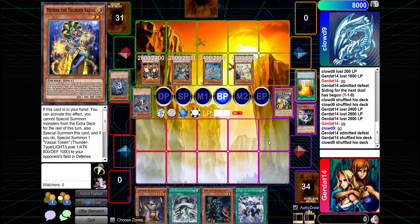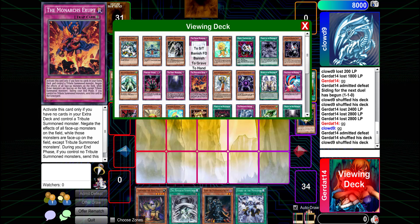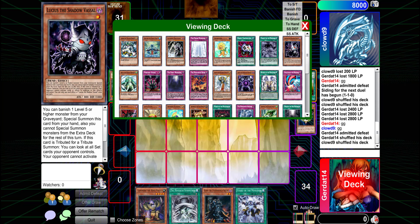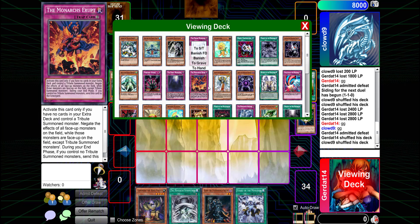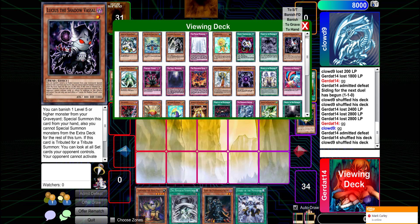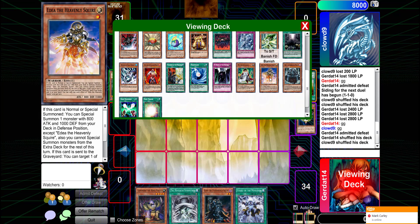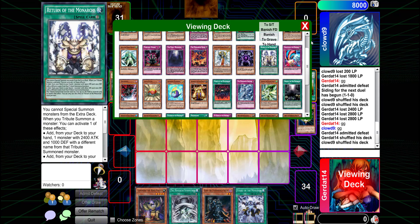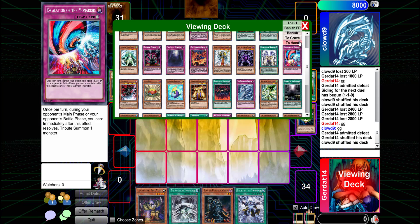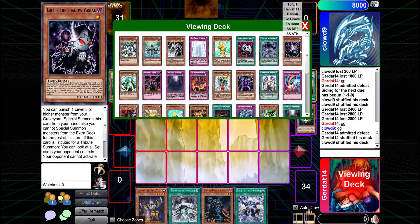As for my deck, the main thing I want to see is multiples of key pieces. Getting to see each of the vessels and their uses is cool, but with so many vessels and not enough monarchs to tribute, I can't actually use them consistently. I like seeing Trigodia and Pinpoint Garden, and Rainbow Kuriboh is awesome, but the main problem isn't lack of removal — it has plenty — but most removal is tied up in monster effects that I need to get into my hand.